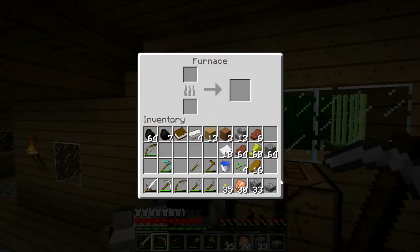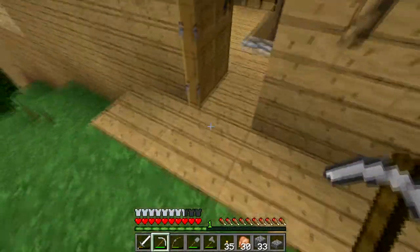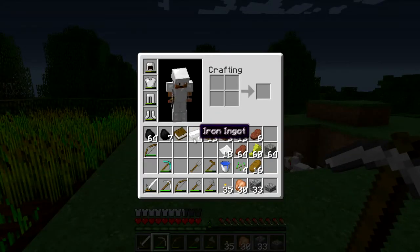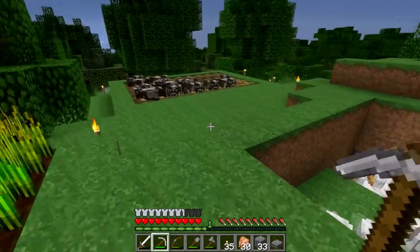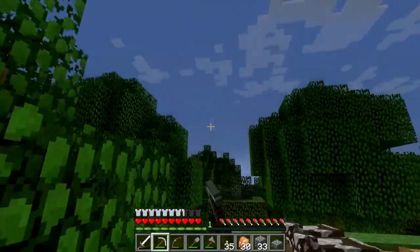Hey, Wolfie. I don't know what to call him yet still, so you're going to have to give me some ideas. Now let's see what I have in my inventory. I have food, I got stairs. Why don't we start making a pathway here? Actually, why don't we — the sun's going down.